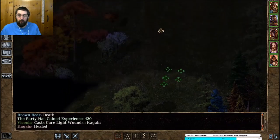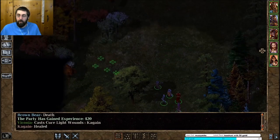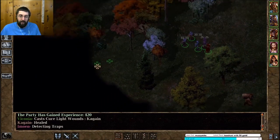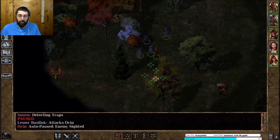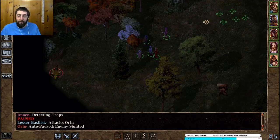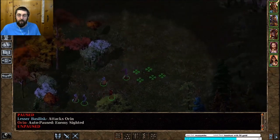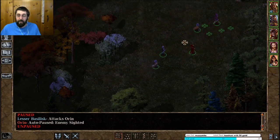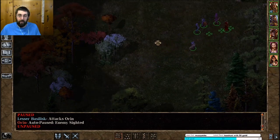There we go. I should have detect traps on just to be safe because now there'll be a spider web trap somewhere right here. What is this thing — lesser basilisk? That's not good. I guess they can petrify us.